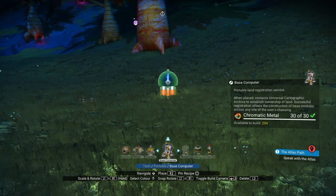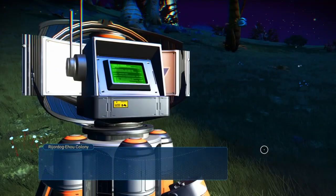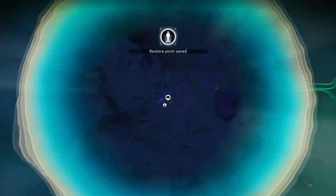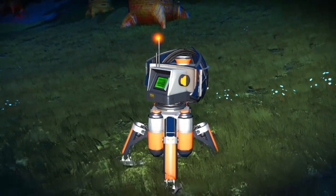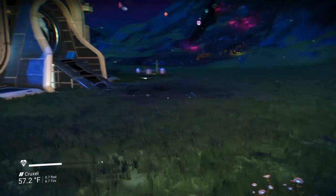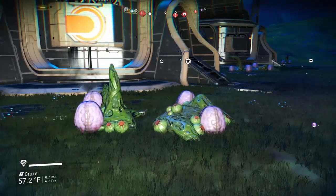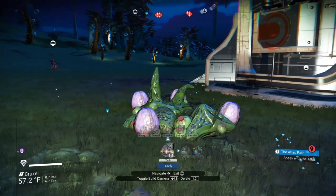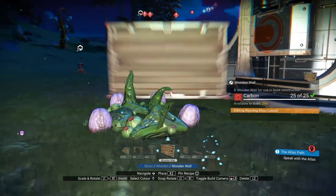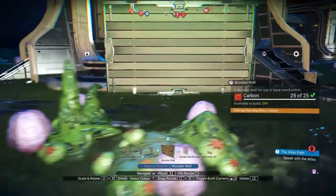So first of all, you want to build a base computer at this place. You need to claim it. And once you have that done, you just build walls around the nests. I don't know if you can get abandoned buildings that have more eggs than others, but I just do this at a couple of abandoned buildings, and I usually name the base something like 'eggs' so I can find it easily on my teleporter list.